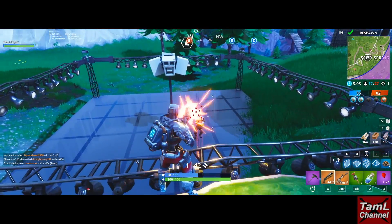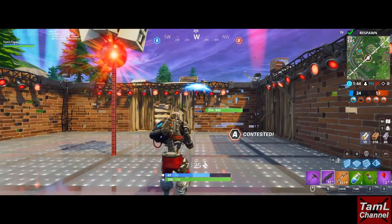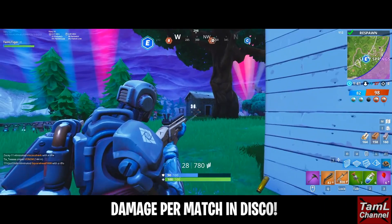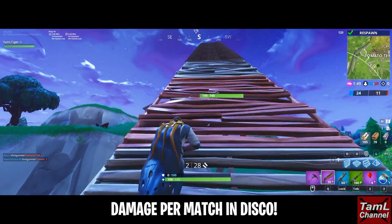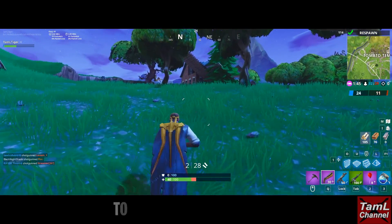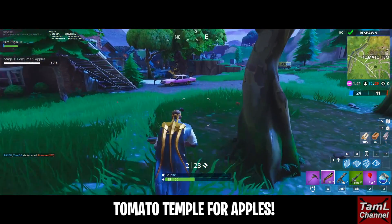It's really great that Disco mode is back — it helped complete the Week 7 challenges. If you're having trouble with any of them, Disco mode is the way to go. For the apple challenges, Tomato Temple has a lot of apples, and it's best to drop from a height to lose your health first.